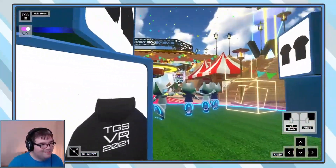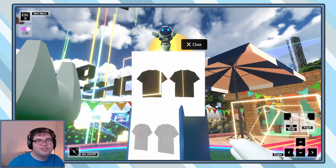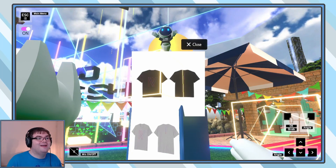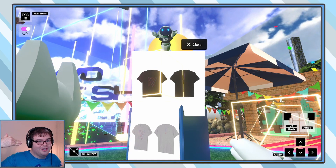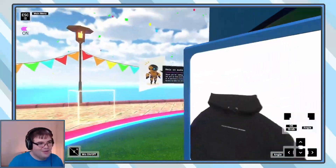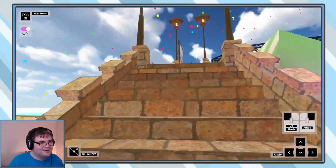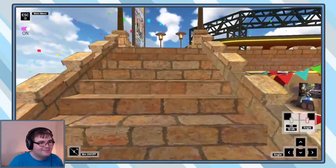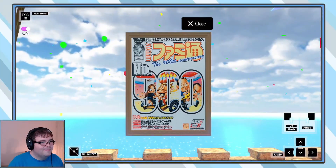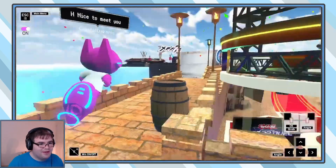Stuff I can buy — there's always so many cool designer shirts. I'm like, it'd be really cool to get that, but I'm pretty sure that I'm taller than their biggest size. Look at this lovely little walkway — very, very festival. Famitsu's been around for a very long time. And there's a barrel here too.